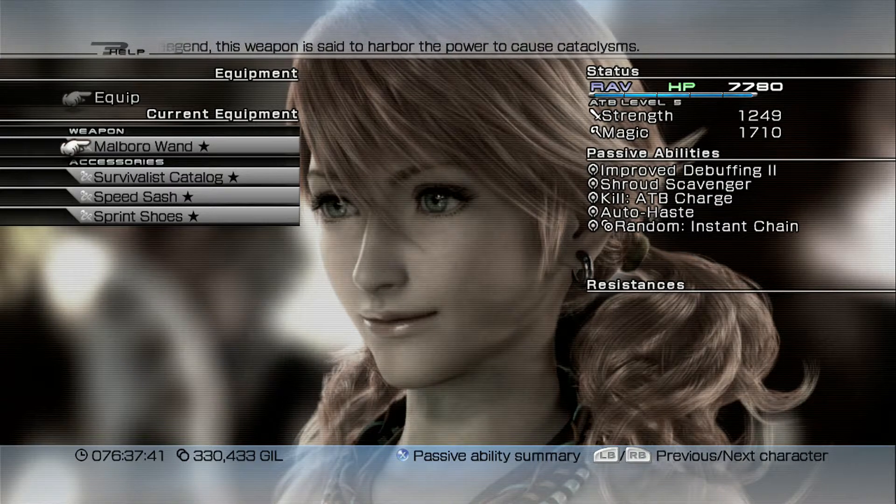Moving on to Vanille — she has a fully upgraded Marlboro Wand. You get this by fully upgrading the Belladonna Wand and then transforming it into the Marlboro Wand, then fully upgrading that. The reason I chose to upgrade the Belladonna Wand into the Marlboro Wand is because it has the passive ability Improved Debuffing, which allows Vanille to debuff bosses a lot more effectively when in a Saboteur role — casting things like Deprotect, Slow, and Deshell with a much higher chance of sticking.